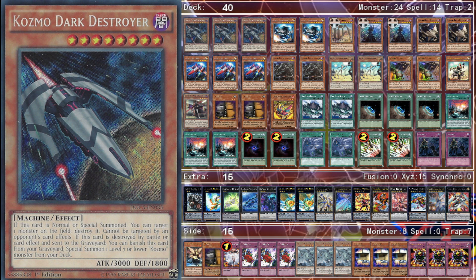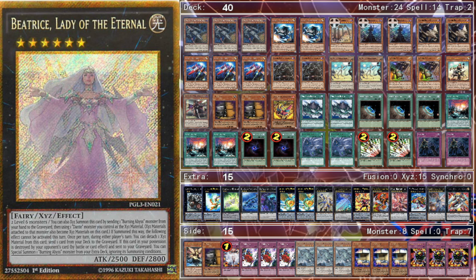For the side deck, I'll give a little disclaimer — it really depends on your local meta. I'm expecting a lot of Cosmo, so most of my cards are dedicated for Cosmo. If you live in an area where people play Burning Abyss a lot you might want to side differently; same for Monarchs. But this is just what I play.